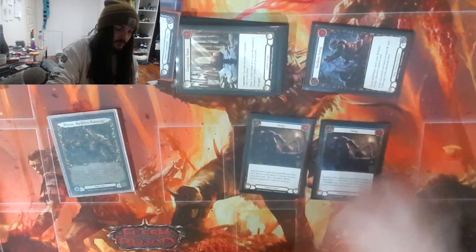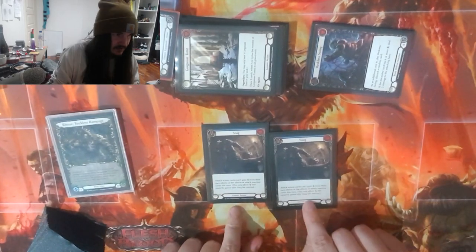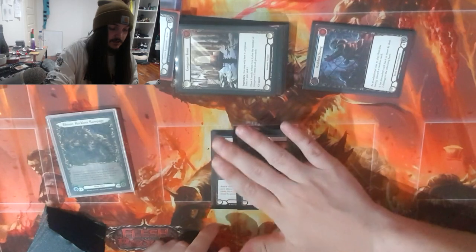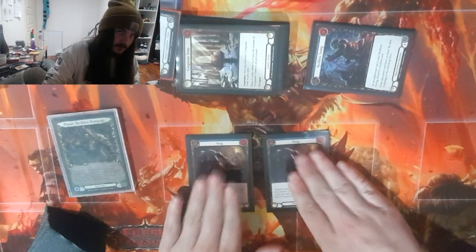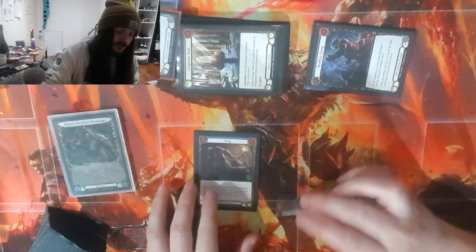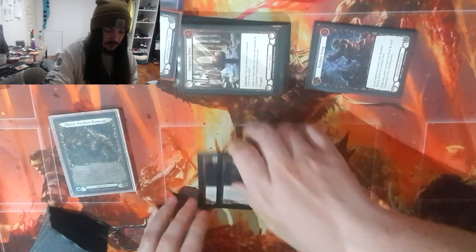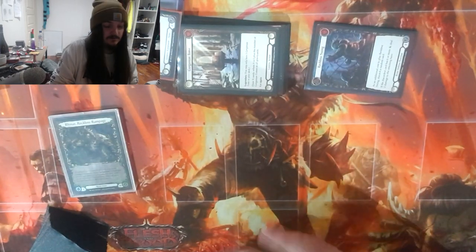We then have two Snags. I put Snags in against Boltons — depending on what type of Bolton — but these will stop the Vanguards. And of course against Chain. You need these against Chain; it's another essential card to play against Chain. It turns off an entire turn of insane damage.